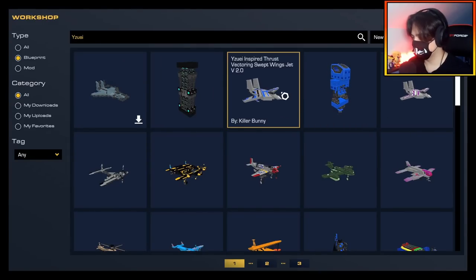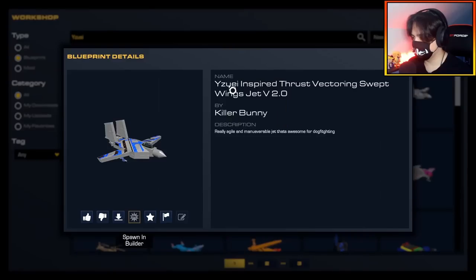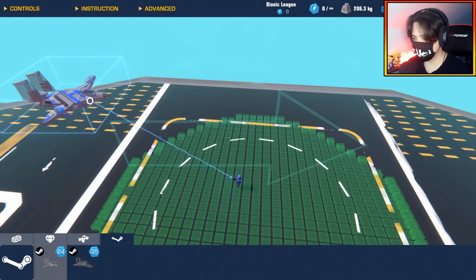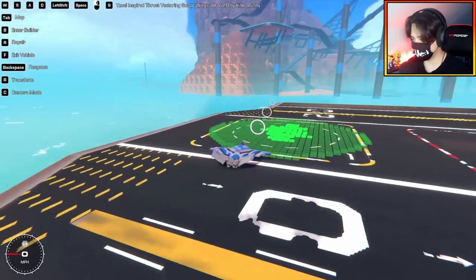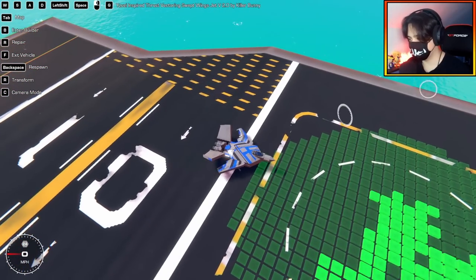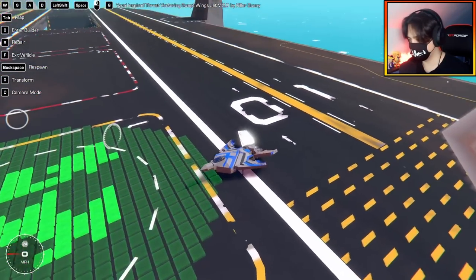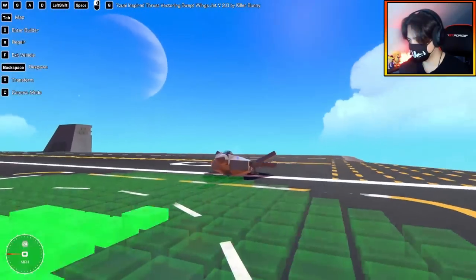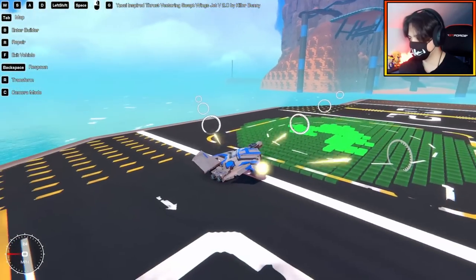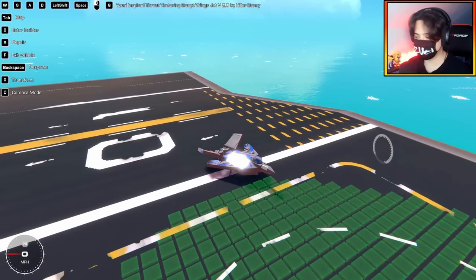This next one I want to check out — these are both by Killer Bunny. It's a yuzi-inspired thrust vectoring swept wing jet V2.0 by Killer Bunny: 'really agile and maneuverable jet, awesome in dogfighting.' Let's pull out Killer Bunny's. Yes, that is pretty cool — I like the decal work. Shift sweeps the wings back to a steeper angle than my original, and the weapons fold out with the wings too.